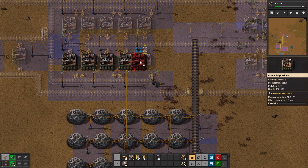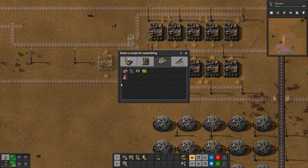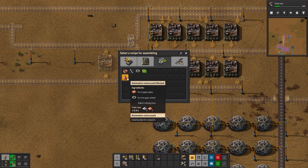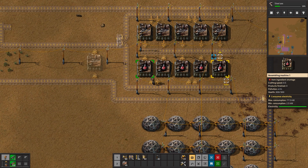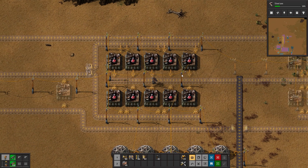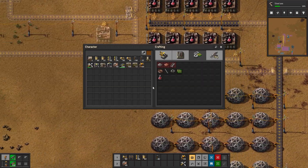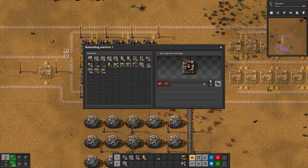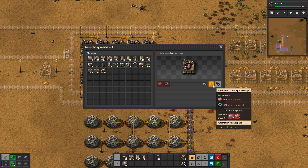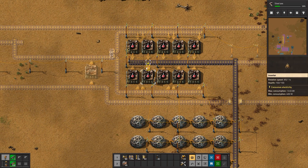Let's get started on our red science. All it needs is one copper plate and one iron gear wheel. I'm going to shift right-click and then left-click like that. Luckily, we have some being mass produced — you guys remember last episode? It takes about five seconds to produce one. We need five to produce one every second theoretically, but we're going to double up on that, so we're going to get two every second, which is pretty nice.